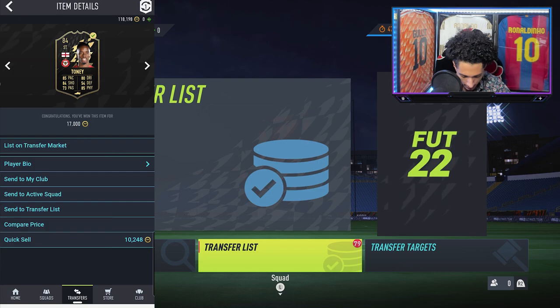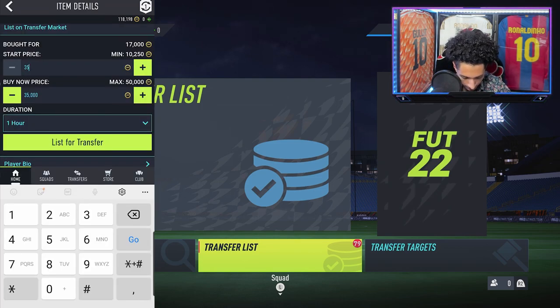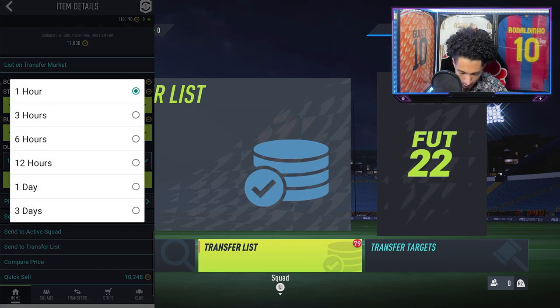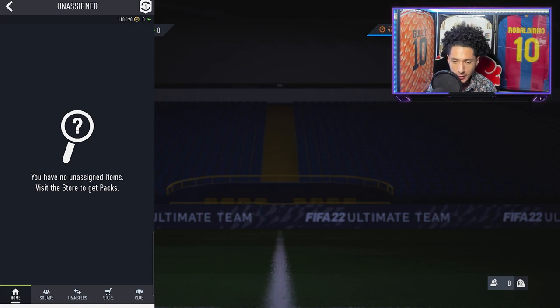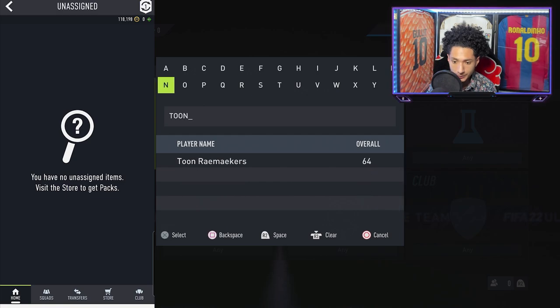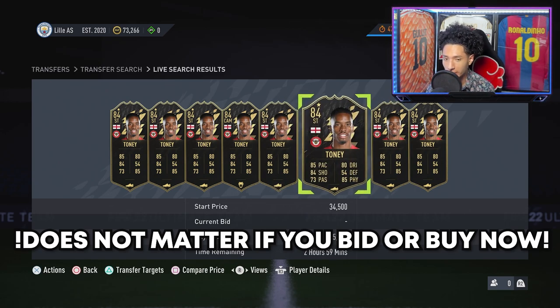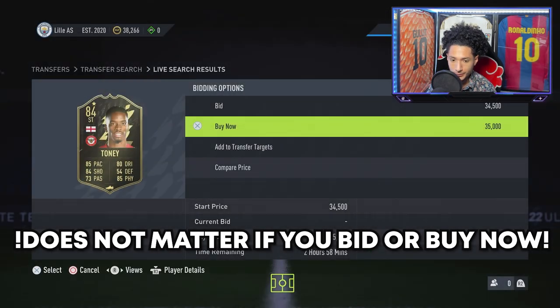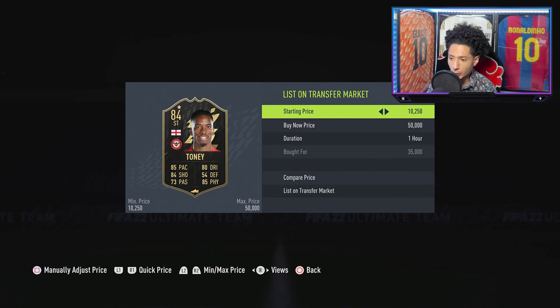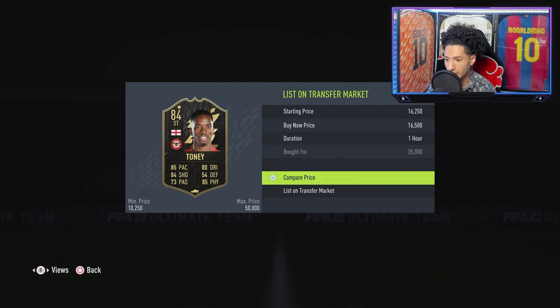I bought both Tonys. I'm going to list each one — 70% of 50k is 35k, so I'm listing both for 35k. I'm setting the duration to three or six hours so it's easier to find your card on the transfer market. Now searching for Tony on the SBC account — there are two listed for 35k. Mine didn't have a chemistry style, so that helps identify it. Buying each Tony and relisting — for the video's sake I'll list them slightly below their value so they sell right away. We bought them for 17k and are listing them for 16,500. They both sold right away.